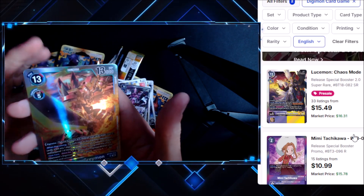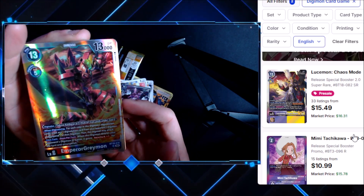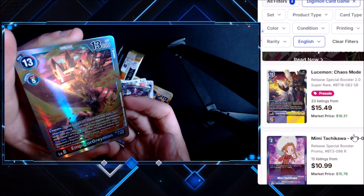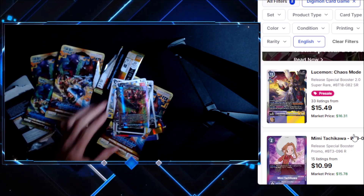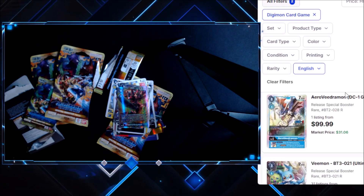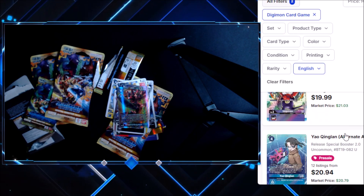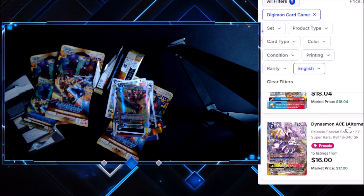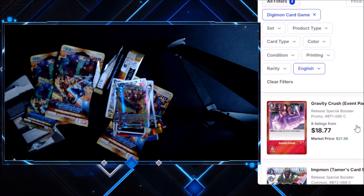And Emperor Greymon — is that another SR? Oh my gosh, two for two with the SR department! Wow, lucky me. Emperor Greymon — let's take a look and see. I think Emperor Greymon was on the page before at the very bottom if I'm recalling correctly. The Emperor Greymon alternate art is $49 — this is not the alternate art as far as I know.